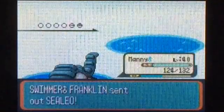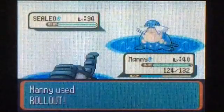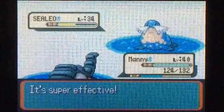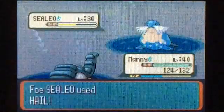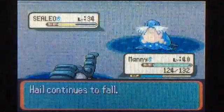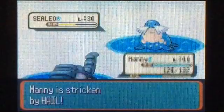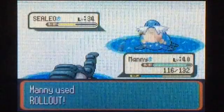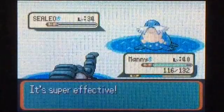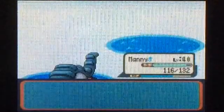Sealeo — we're going to use Rollout on this guy because Rock is super effective against Ice. He's going to use Hail, which is kind of like Sandstorm except it's Ice type. Hail also makes Blizzard have 100 accuracy. But thankfully it doesn't matter because we just knock this thing out immediately.